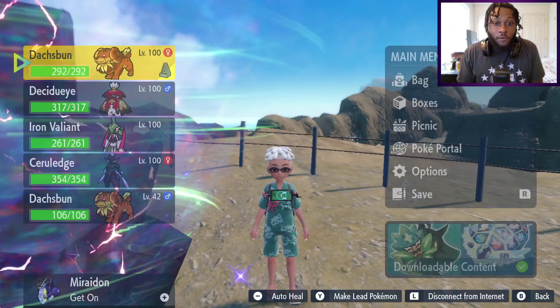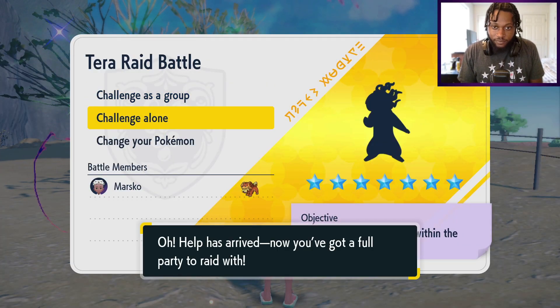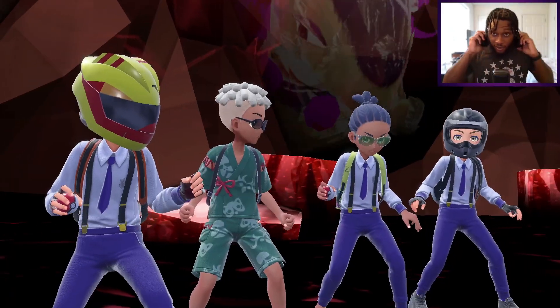Pretty much all we're going to do from here on out is just spam the A button. We're going to get the challenge going, and the goal for the first three turns is to get Terastallized - spam the A button, get Terastallized, and just continue to spam it. With the Metronome item, each time we use the same move over and over again it increases the damage - I believe around 10 to 25 percent, but basically we're just going to keep spamming the A button until we're done.